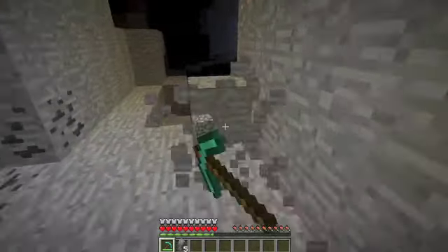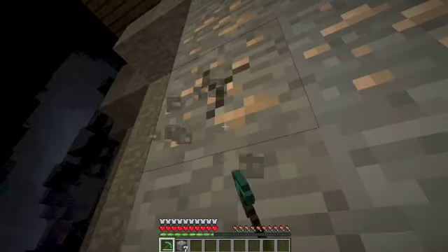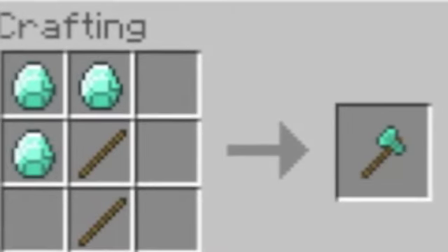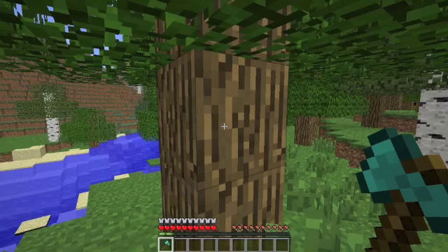Pickaxes dig faster, as I just showed before. Swords kill mobs a lot easier. Axes destroy wood very well, like this.